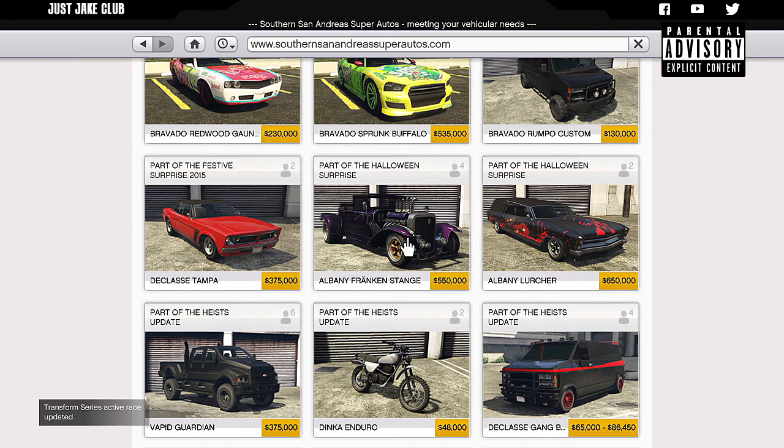Yo, what's going on YouTube, it's Jake here and welcome back to my channel for another GTA Online video. In today's video we're going to be customizing and reviewing the Albany Frankenstange, which was released at Halloween. It was originally released as a Halloween surprise in 2016, so this is a year-old car. Last year when it was released it was a limited time offer and at the time I didn't have the GTA money to purchase it.